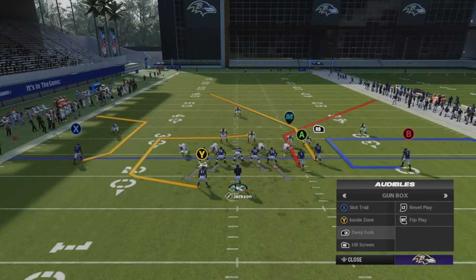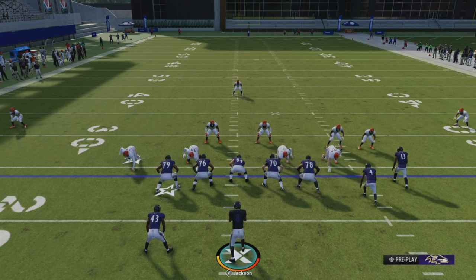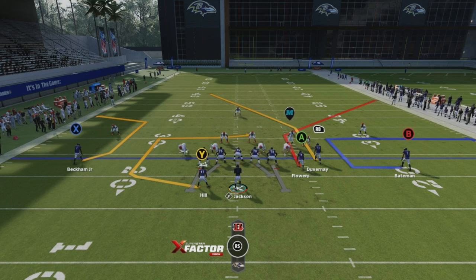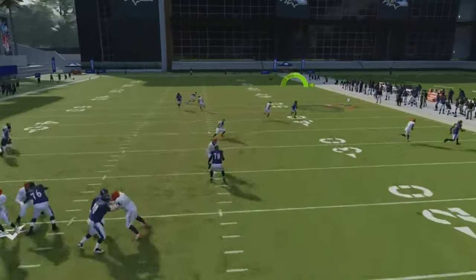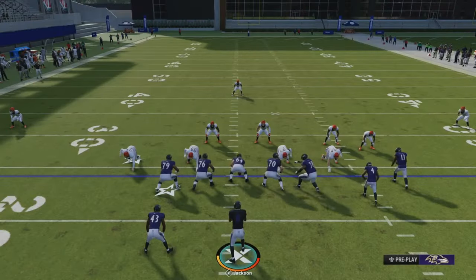Let's jump into the practice field. Starting off with the play Deep Fork — this is probably the most famous play out of this formation. If you watch anybody on TikTok you've probably seen them using this play. This is one of those plays you can run stock, especially against man coverage. This corner route, if you have a good route runner you're going to create so much separation — doesn't matter if it's Cover 2 Man or Cover 1.